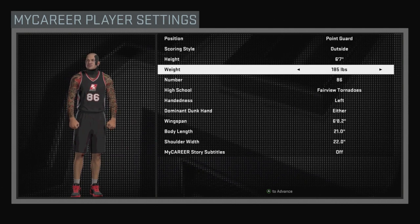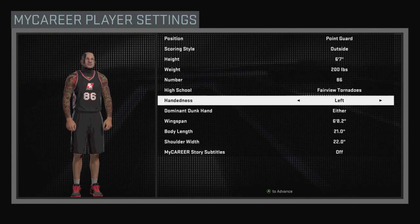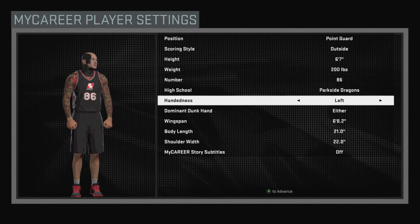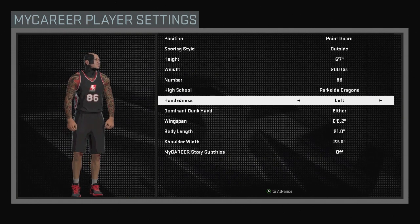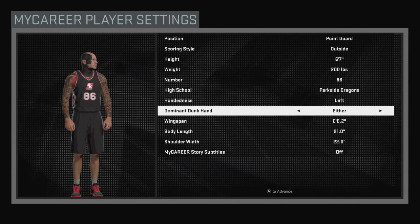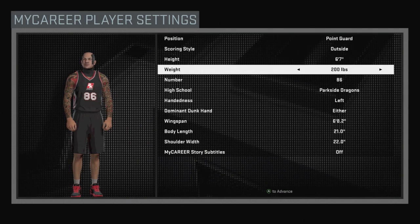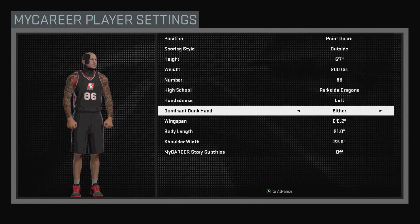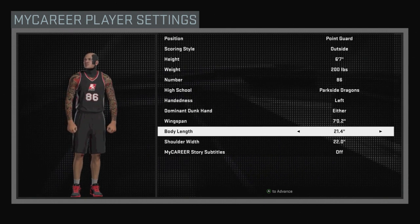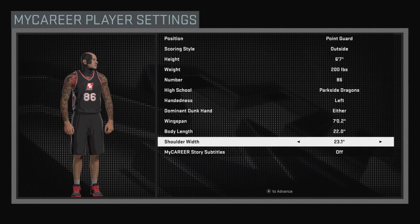Obviously it's 6-7. Mine is 200 pounds. The number in high school obviously doesn't matter. I do go to the park side dragon. It is left handed. Dominant dunk hand is either wingspan all the way out, and body length all the way out, and shoulder width all the way out — that is it for the build guys.